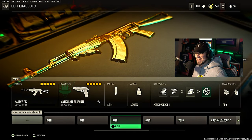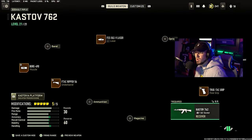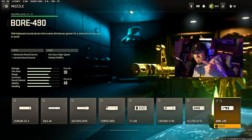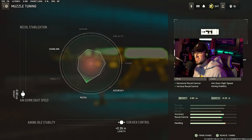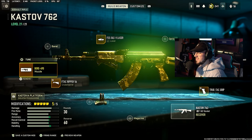Next we're hopping over to the Castob 762 — basically the AK-47 here in Modern Warfare 2 2022. For the muzzle, we're going with the Bore 490, which gives horizontal and vertical recoil control. For the tune, max out ADS speed and max out gun kick control. You'll see a similarity with all these ARs — basically all the tuning is pretty much the same: max out ADS speed, max out gun kick control.